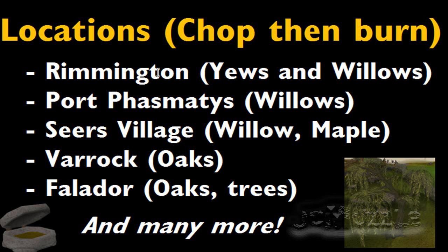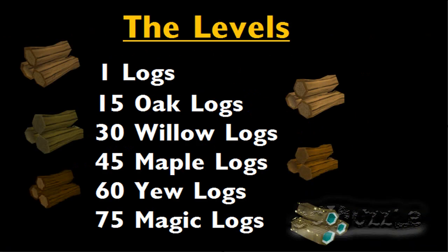This is going to be the second part of locations — I'm going to show you locations where you chop the tree and then burn the logs in your inventory from that tree. Obviously these get you Woodcutting experience as well, but they will halve your average fire making experience. So this is a basic outline of the levels: level 1 logs, level 15 oak logs, level 30 willow logs, level 45 maple logs, level 60 yew logs, and level 75 magic logs. That's just a quick run-through, but that's not the actual method on how you'll get 99.